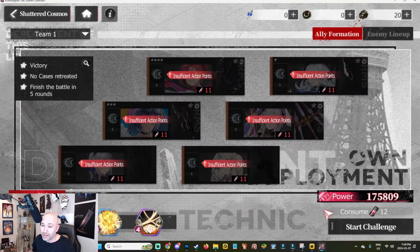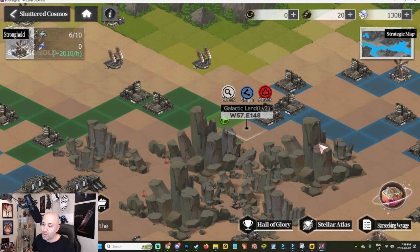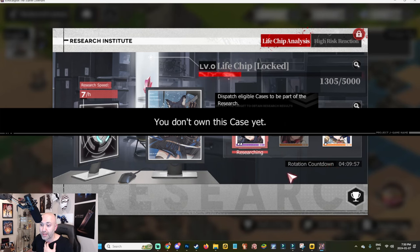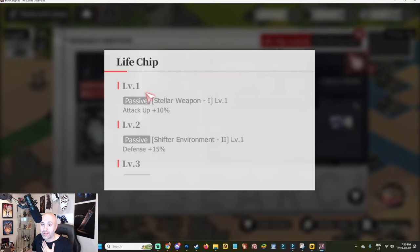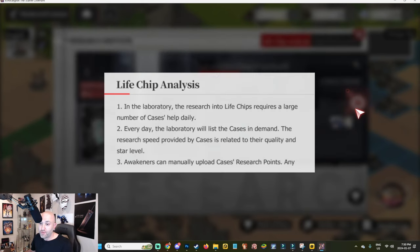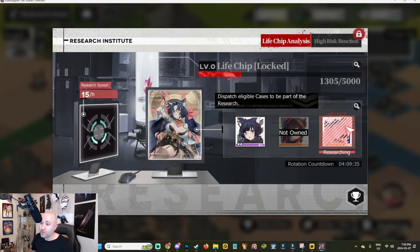I tried to attack but got 'insufficient points,' so I won't bother with that team. Also important: get your life chips upgraded through Research Speed. I didn't do this this morning. Life chips give you extra stats throughout the entire mode. Once the high-risk one is unlocked, do that too. The laboratory lists cases in demand each day — click on a case you have to contribute to research.